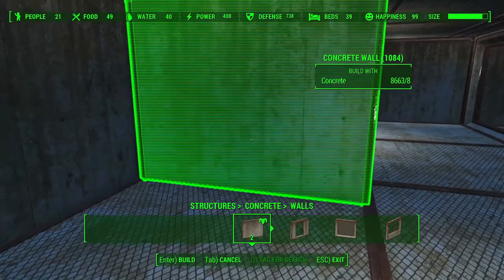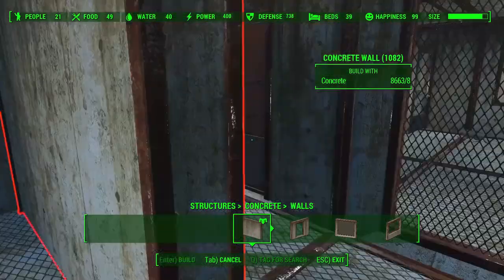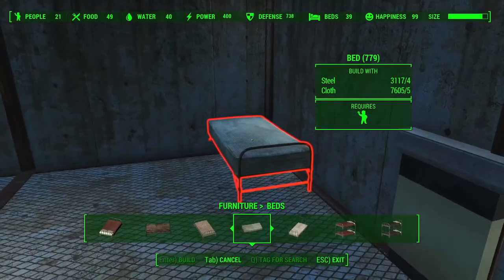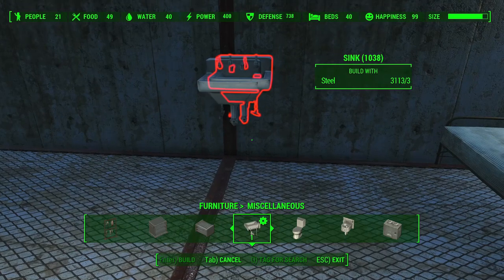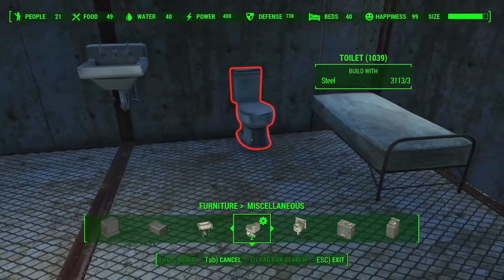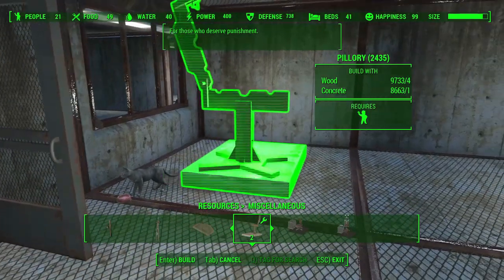We can split the cells in half by switching to these heavy gates. Add in your usual prison amenities — a thin bed, a sink and a toilet — and you're good to go. Add in a couple of pillories here for more minor offenses.